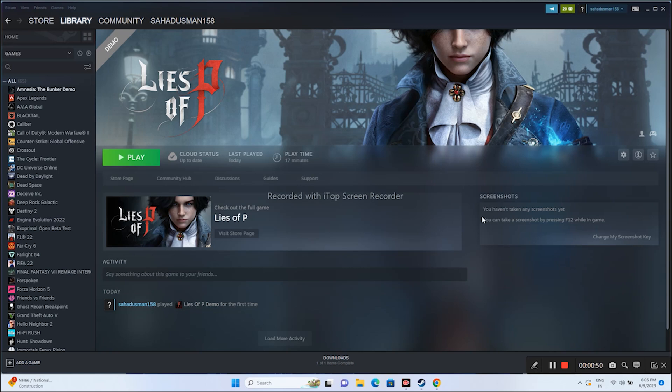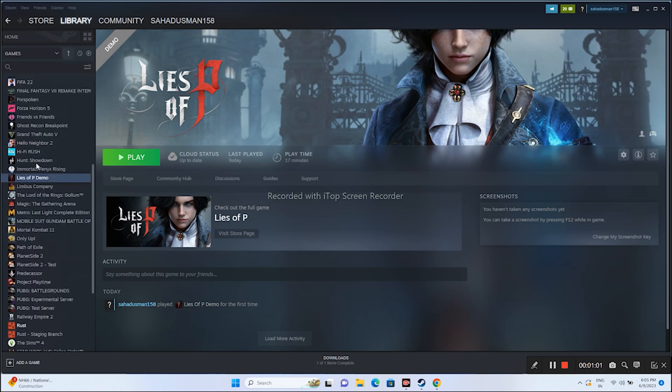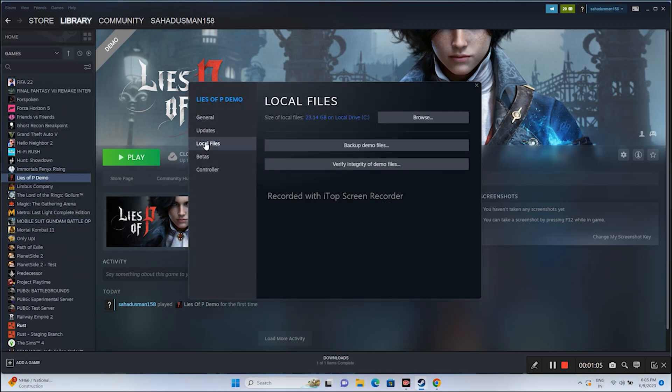If it's not working, we move to the next step: verify integrity of game files. For that, go over here, select the game, right click and go to Properties. Now go to Local Files, and click on Verify Integrity of Demo Files — the game is in demo. This is going to take a little bit of time. It will cross-check every single file of the game and make sure nothing is corrupted or missing. Any corrupted or missing files will be fixed by this step.